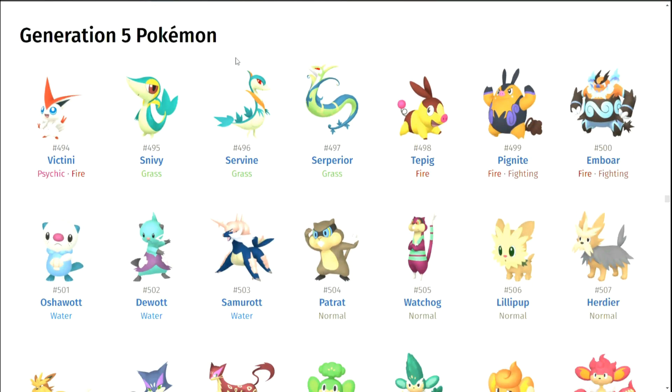Moving on to Generation 5 — I do remember a lot of good shinies from this generation, so this should be interesting. Victini — the white does look pretty okay with it, I'll give it a pass. Snivy, Servine, Serperior — I think Serperior looks randomly kind of okay, but the pre-evolutions are kind of whatever. Same with Tepig's family — there's no consistency, but Emboar looks randomly pretty cool. I'm a sucker for blue flames. I never noticed Emboar is kind of like Mega Charizard X before Mega Charizard X.